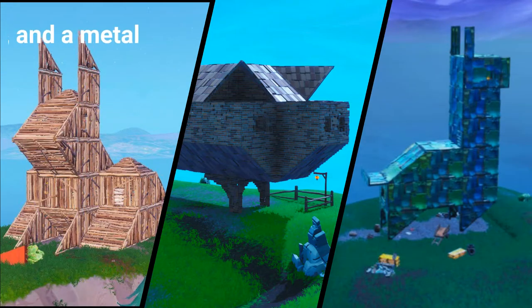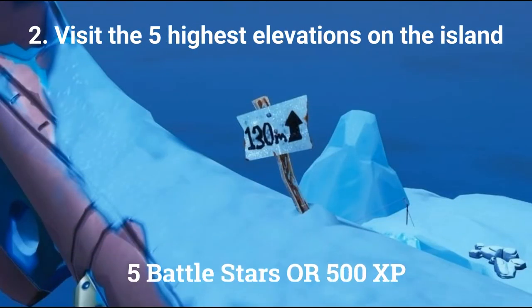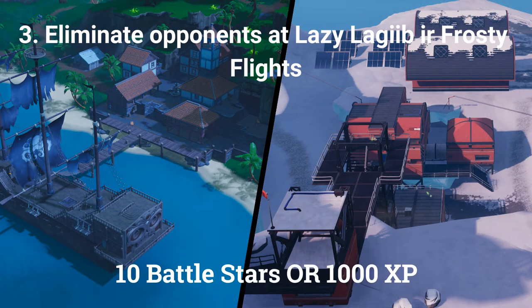There are 3 challenges you can do if you don't have the paid battle pass. The first challenge is visit a wooden rabbit, a stone pig, and a metal llama, worth 5 battle stars or 500 XP if you're at tier 100. The second challenge is visit the 5 highest elevations on the island, also worth 5 battle stars or 500 XP. The third free challenge is eliminate 3 opponents at Lazy Lagoon or Frosty Flights, worth 10 battle stars or 1000 XP.